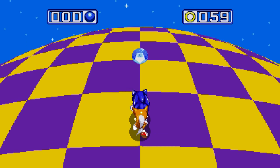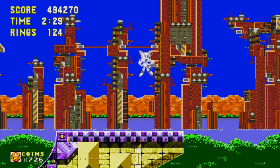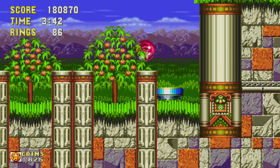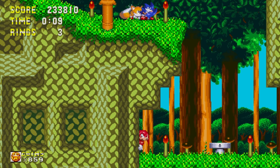After collecting all seven Chaos Emeralds and obtaining 50 rings, Sonic, Tails, and Knuckles will be able to transform into their Super Forms. But it's time to talk about the Super Emeralds!